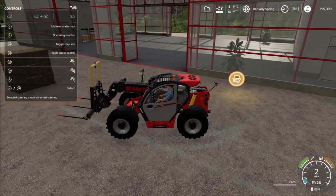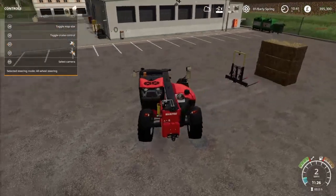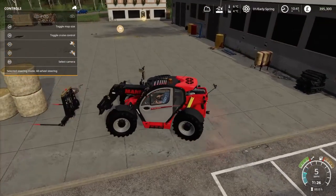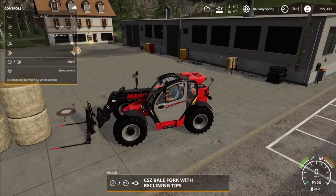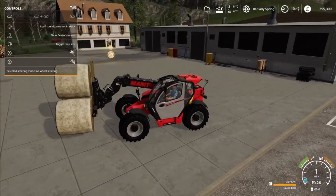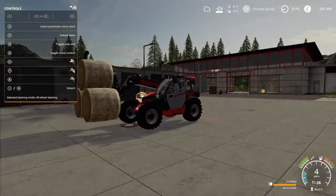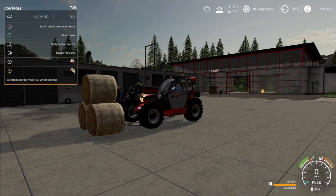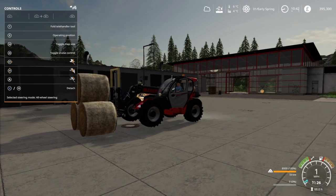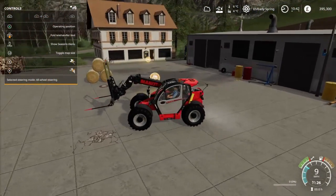And again, it works with the round bales — it works with both bale forks. I'll quickly show you just to prove it. So we've got three round bales here, I'll attach the bale fork, load them up — there you go, and then we can move them. Unload here, and then we can drop them off there. I'm not the best at bale stacking, but there you go — they're not attached.